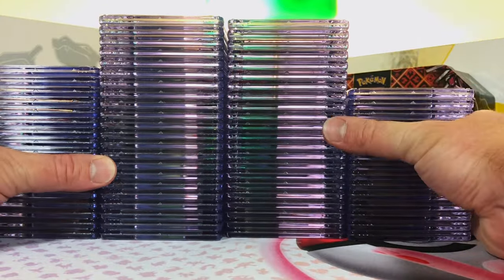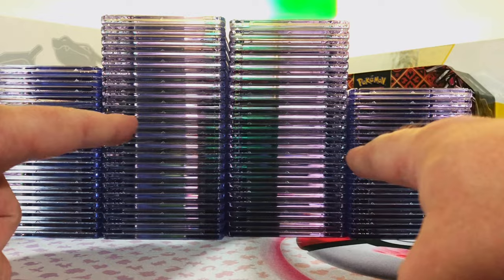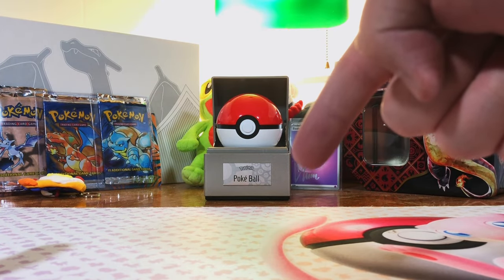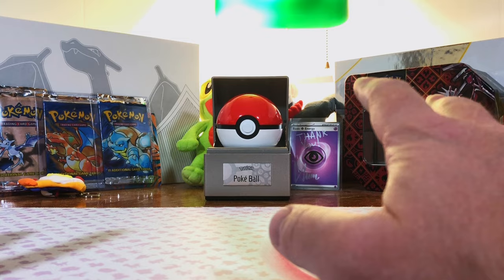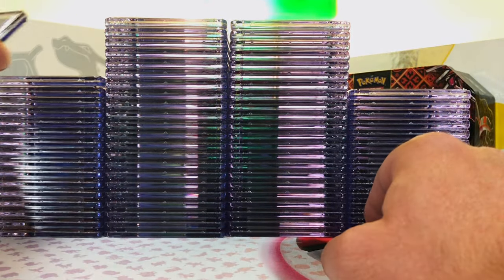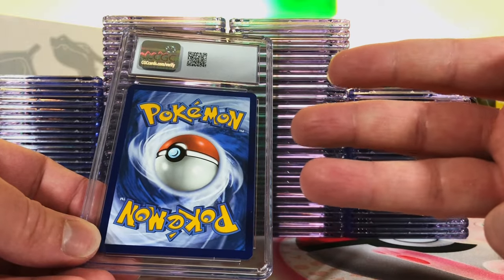We're back with another CGC return from commons to hits. We got it all, let's get into it. Don't forget the winner of last week's giveaway is down in the description below — check and see if you won. Hey everybody, welcome to the channel. We got 76 cards from commons all the way to hit cards, and we got three pristines. I'm looking forward to seeing what we got.